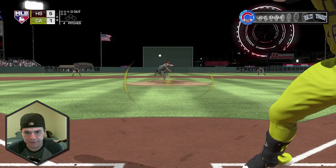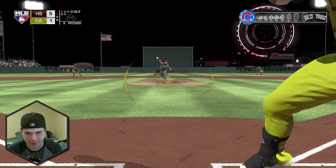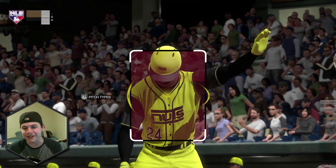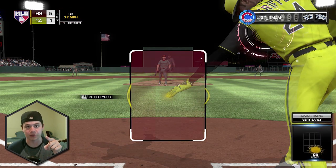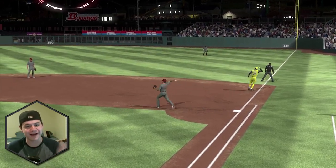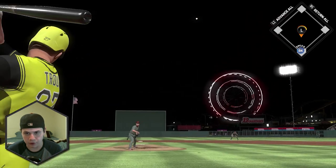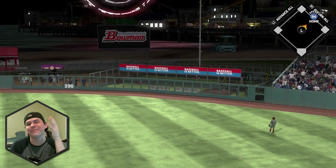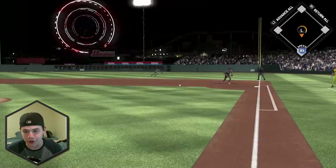Bottom of the ninth — this is it. This is our last chance. We've got the top of our order coming up, down by four. I'm going to tell you what's going to happen — all three guys at the top of my order are going to get on base and then Carlos Beltran is going to hit a grand slam. But that's what's been happening all game — hitting the ball so hard but it's going right to people. I'd really like Mike Trout to get a hit so Carlos Beltran can have one more at-bat. Come on Mike, don't go down without a fight. That's pretty deep — that might even be gone. How is that a ball? Okay, Carlos Beltran is getting his last at-bat.